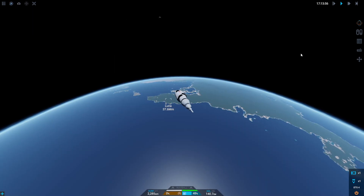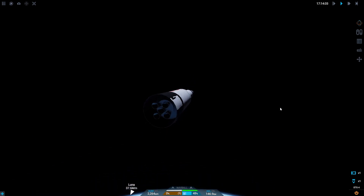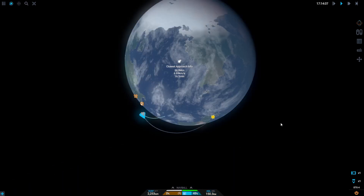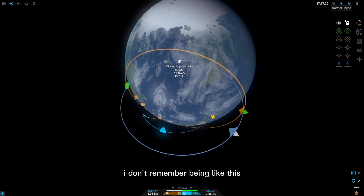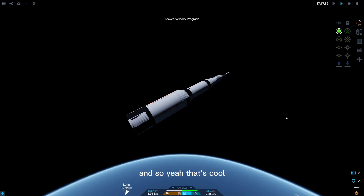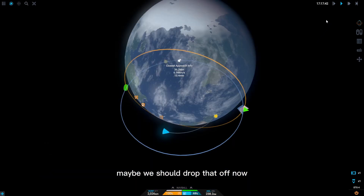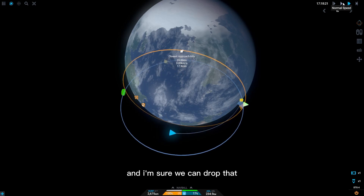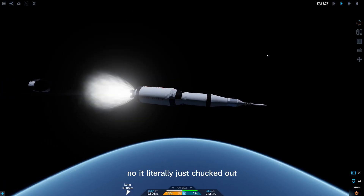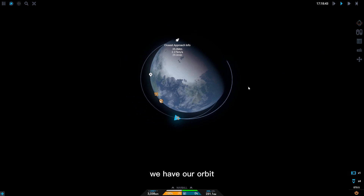Oh, it has that as well — I didn't realize how much this had changed. I don't remember it being like this. Let's get down to about 15% fuel and drop that stage. And there we go — we have our orbit. It's so cool seeing the little engine skirt fly away.